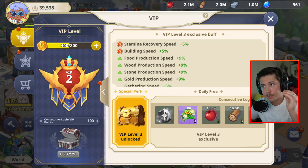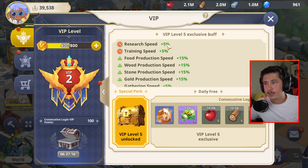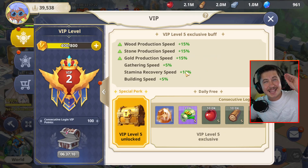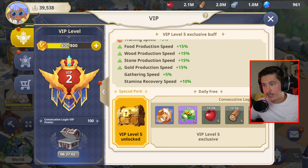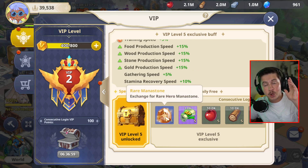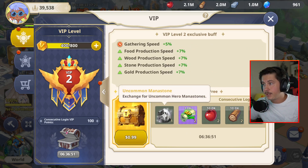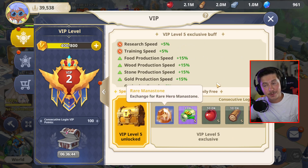Let's talk about the buffs and daily rewards you actually get from the VIP levels. The first four or five VIP levels aren't super amazing, but still 100% worth it. You need to be upgrading your VIP level constantly — at level five you're getting all these passive buffs, 15% and 10% to all production speeds, which makes your progress go so much faster. You're also starting to get uncommon mana stones at levels three and four, and even at level two you're getting an uncommon mana stone every day to upgrade your heroes. At level five you finally get the rare mana stone, so when you unlock rare heroes you can upgrade them a little bit every single day.